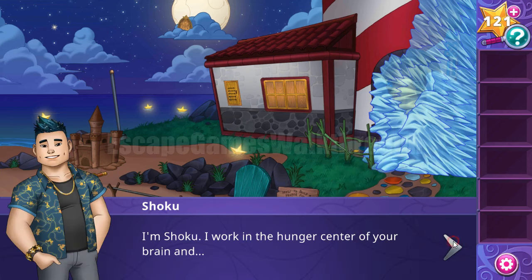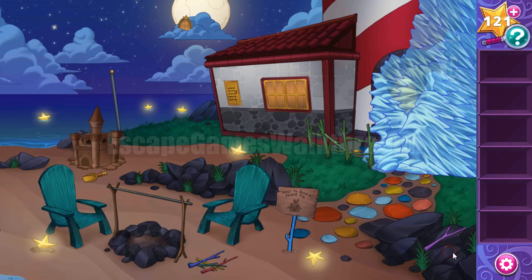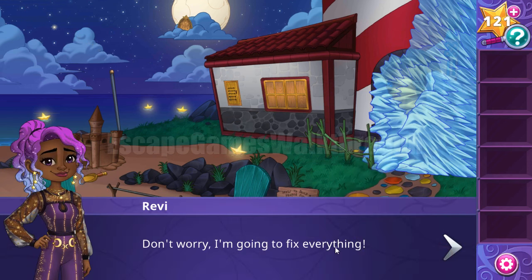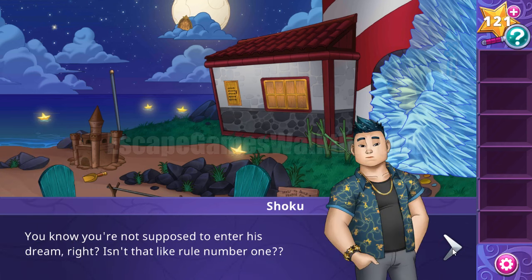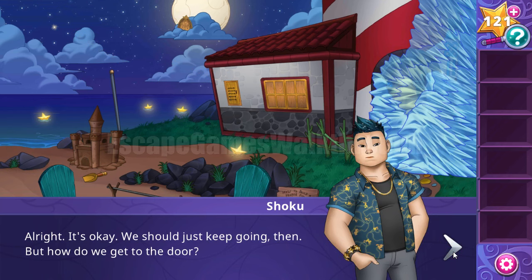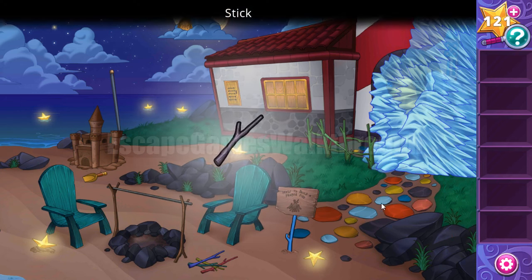Let's find a way to get to this door in the cloud. First of all, let's make a fire. I'll skip all these dialogues. To make a fire we need to collect these branches.